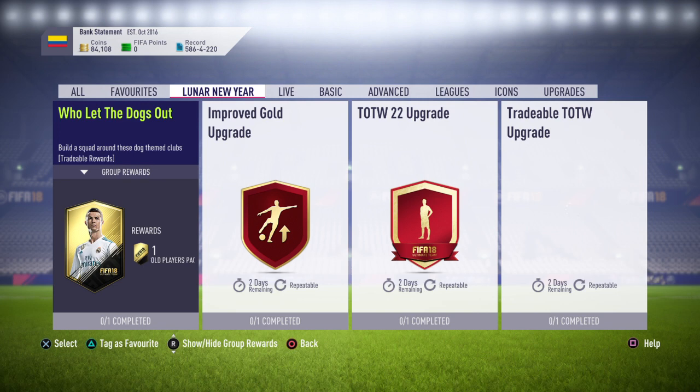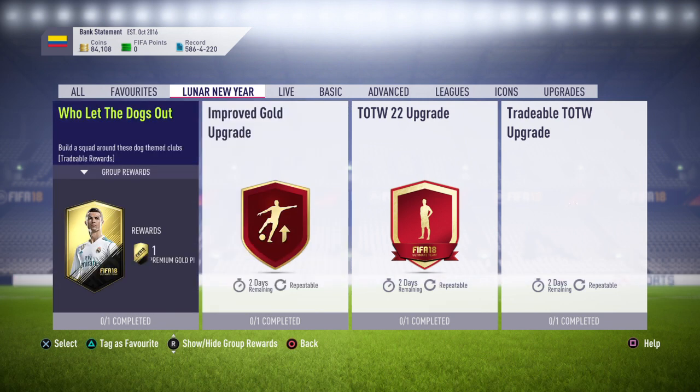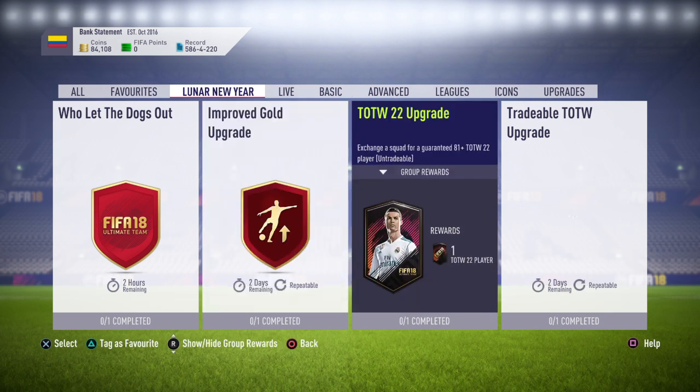The first lightning round SBC is Who Let The Dogs Out. As you can see, it's only got two hours to complete. Fairly simple — we get a premium gold players pack, which isn't too bad. As well as that, we've got an improved gold upgrade. You exchange a squad for a pack with two real gold players, with at least one of them 81 or higher. Not really too interested; it's not the greatest of packs.